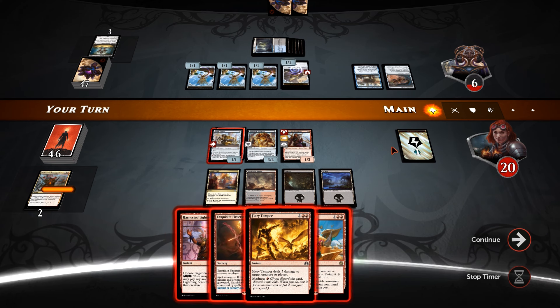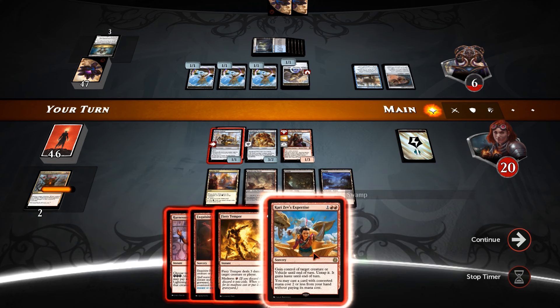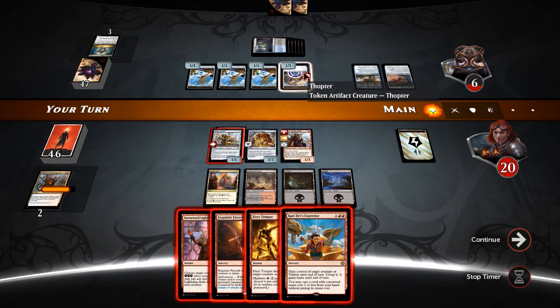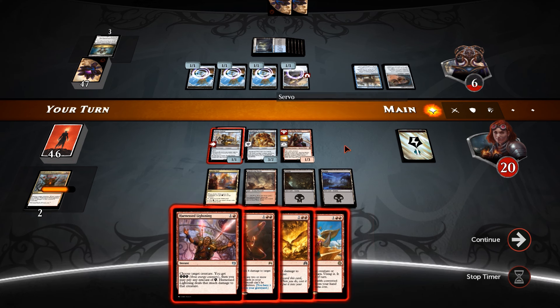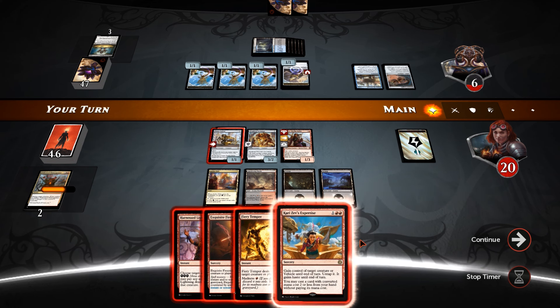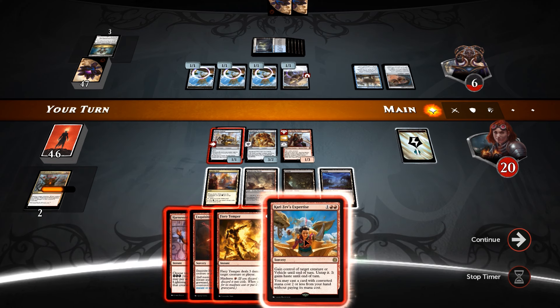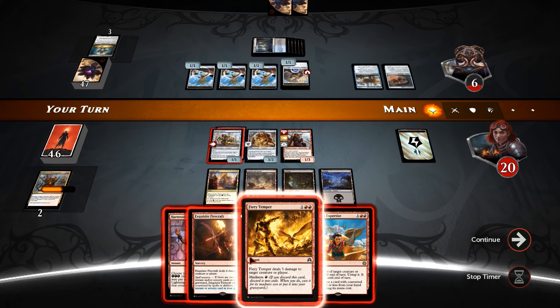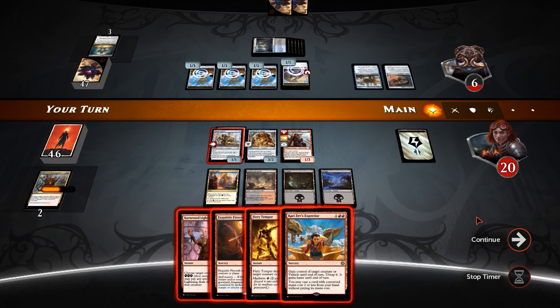Harness Lightning. So we could use Kari Zev's Expertise, steal his Thopter token, Harness Lightning one of the servo tokens whenever he goes to chump block. Actually that won't work the way I think it will, because we don't have double red mana. So we're going to use the energy to cast this, which means we can't use any of our other double-red cards from that point forward. We just need to get 2 damage in — I think we can do that.